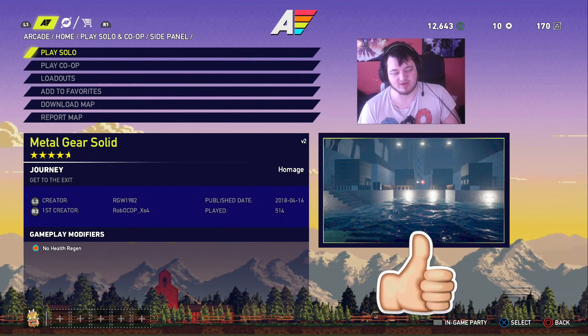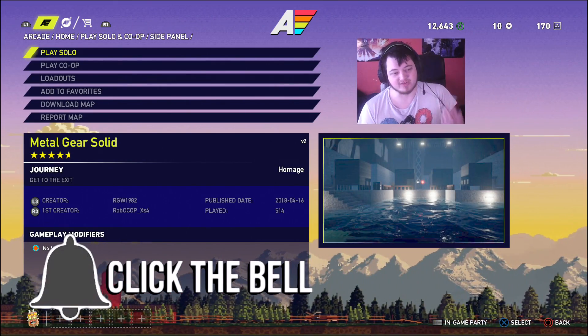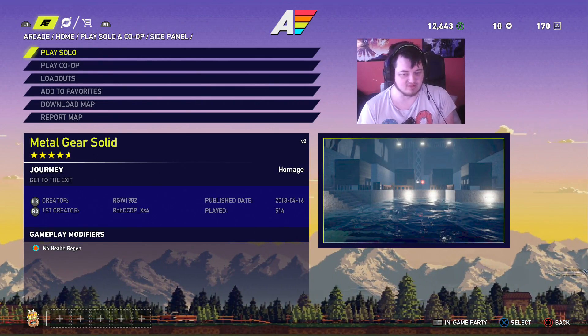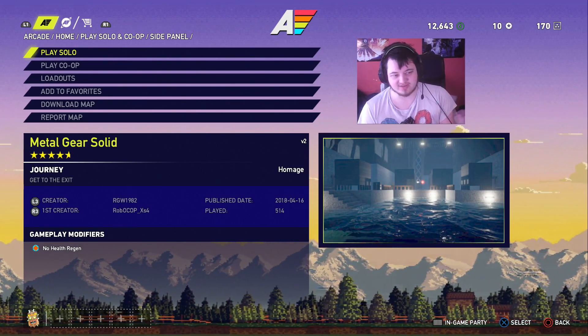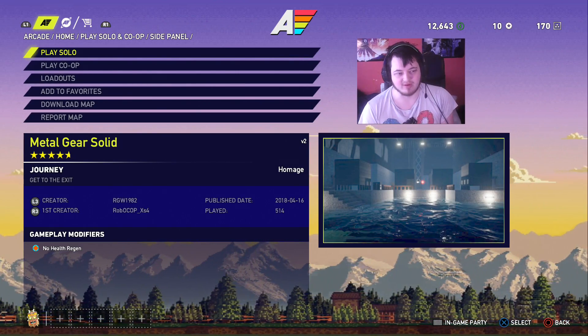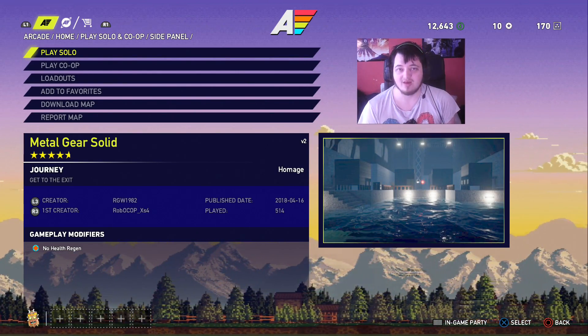As you can see, the first creator is Robo, and the second creator is RGW. You can download maps and edit them. This is the highest rated Metal Gear map on the workshop. I don't know what's up with the Metal Gear ratings now, but yeah, I'm going to check it out.